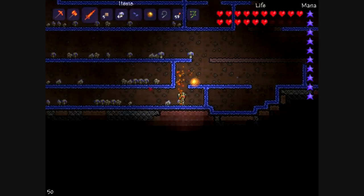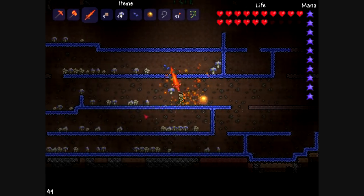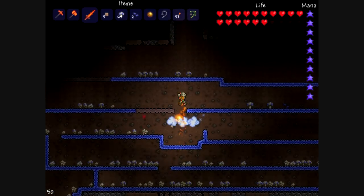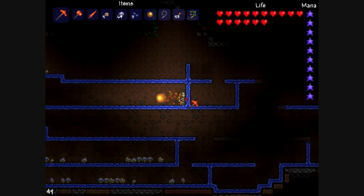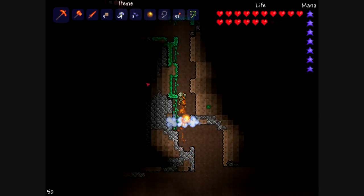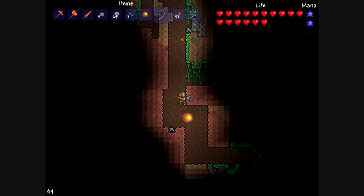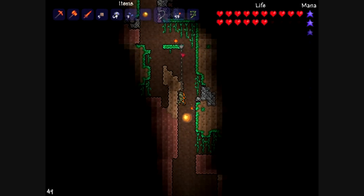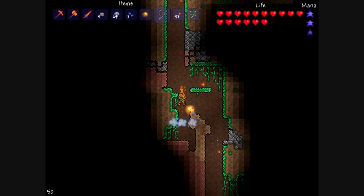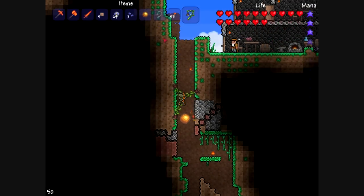I'm actually going to cut right here because this has been part one, which has been the preparations. Actually I'm going to stop gathering mushrooms and go back up by creating a little shortcut. By the way, the rocket boots — you press and hold space after you double jump, and they use quite a lot of mana really fast. Now I'm going to use the grappling hook to get up — just point and left click where you want to grapple, and it has a pretty good distance.